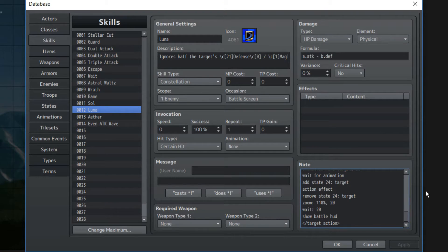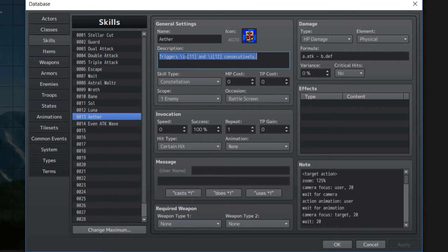This next one is dreadfully harder than the last two, even though it's basically a combination of both of them. Aether! Aether triggers Soul and Luna consecutively. First, it'll heal damage equal to a certain percentage. Then, it'll deal damage while ignoring half of the target's defense or magic defense, depending on what you want. Again, scope one enemy, occasion battle screen, formula same thing.